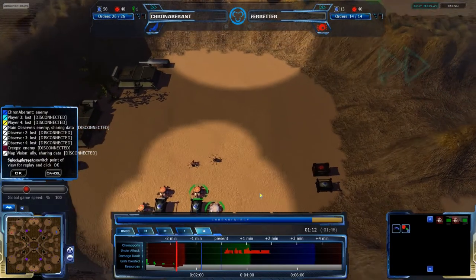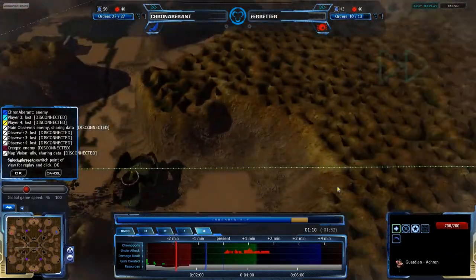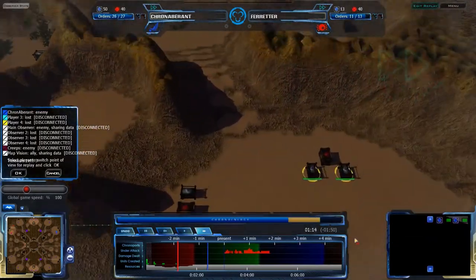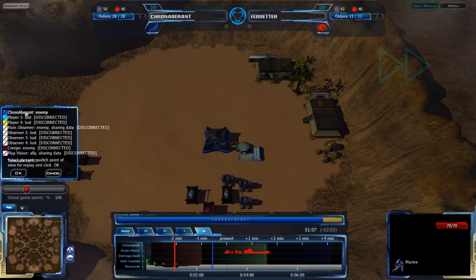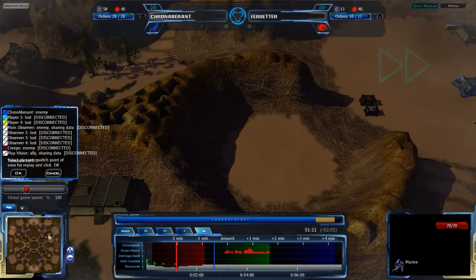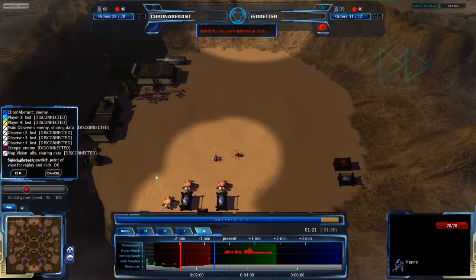Ferritur is getting his economy set up and does have his Acron moving out scouting, also going to the southwest. The path he's going, he's going to be finding Cryonambrite's base last. Though, Acron being Acron, that's not the biggest deal. On this map you can't really rush that easily, so it won't be a problem.